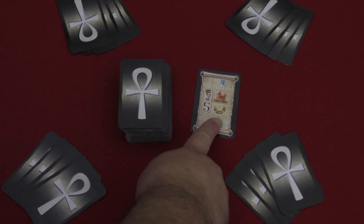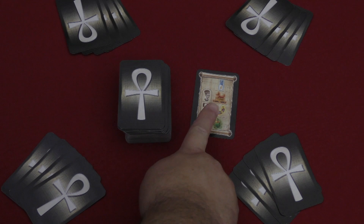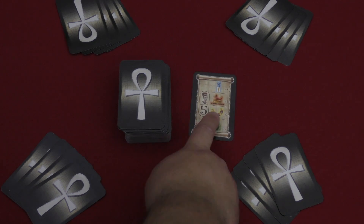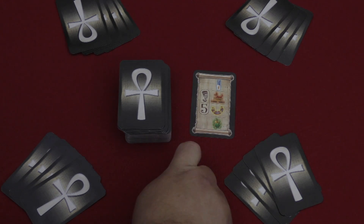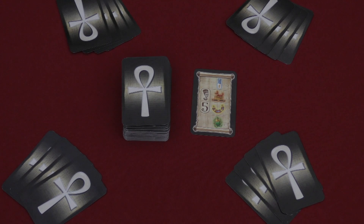You have these papyrus cards that are separate from the rest of the mummy cards. You'll choose one of them randomly and place it face up to begin the game as the pharaoh's requirements for the gifts. Then you'll shuffle the rest into the draw pile, deal four out to everybody, and then you'll be able to start the game.